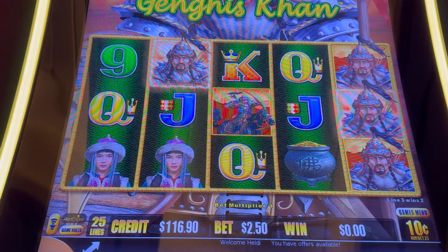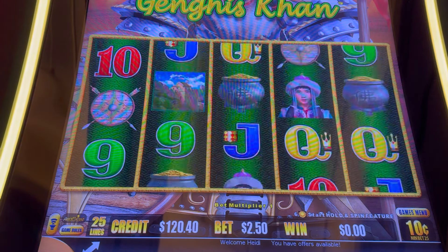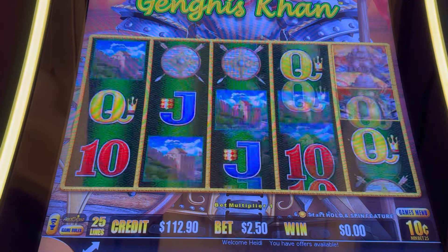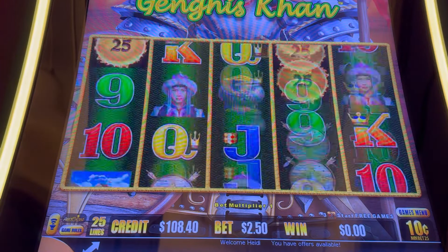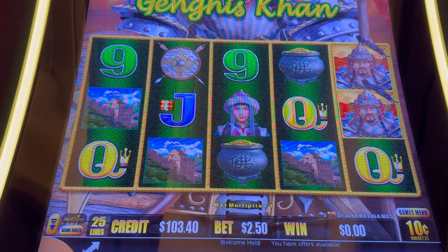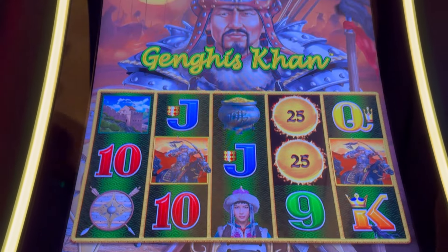I'll play this down to the original $100 and see if we can't catch a bonus here. Oh we got five-of-a-kind queens, nice! Come on bonus, three more, two more — oh two more, we got the free spins! They need to be orbs I guess, you're messing with my heart here. Can I get a water? Thank you, we got a water. We're gonna do one more spin. All right, we'll be back with a bonus on Genghis Khan here at Resorts World.